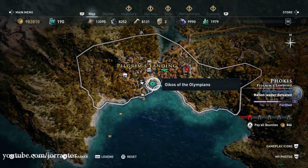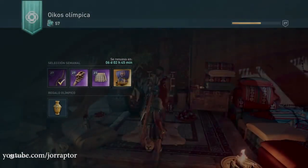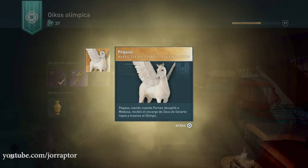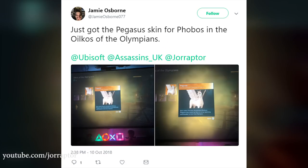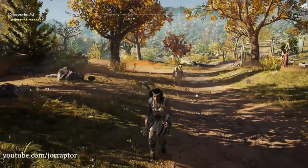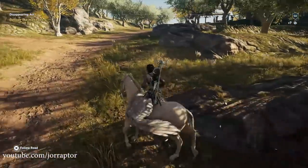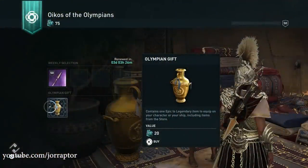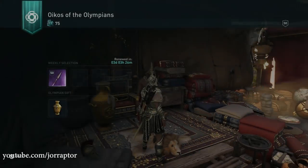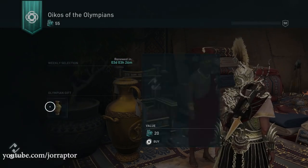This merchant sells Olympian Gifts that contain all the weapons, armor, mounts, and ship cosmetics from the Helix store, including the Pegasus mount. We have proof from people who got the mount out of a gift — thanks to Arike who reached out on Twitter with footage, and also Jamie who got it as well — showing that it's totally possible to get this mount by just playing the game. You can buy the gifts with Orichalcum that you get from doing the daily or weekly quests. You do need luck since there's also a lot of epic gear in these gifts.